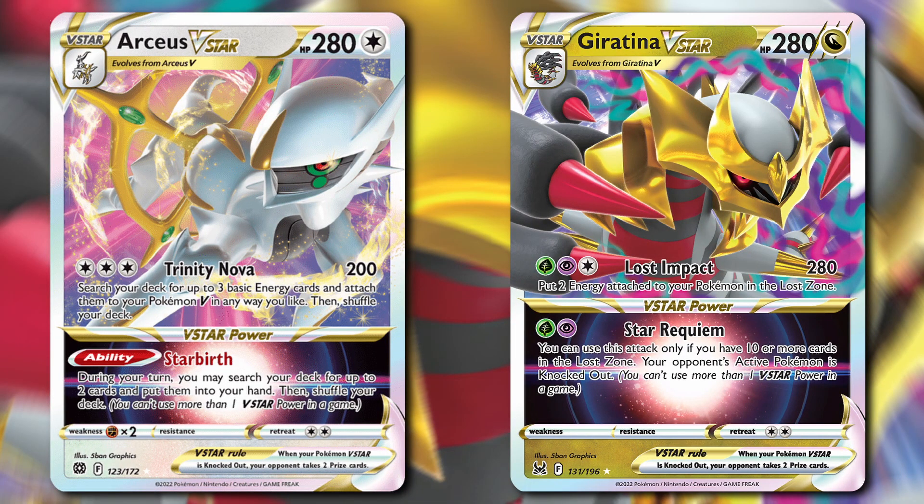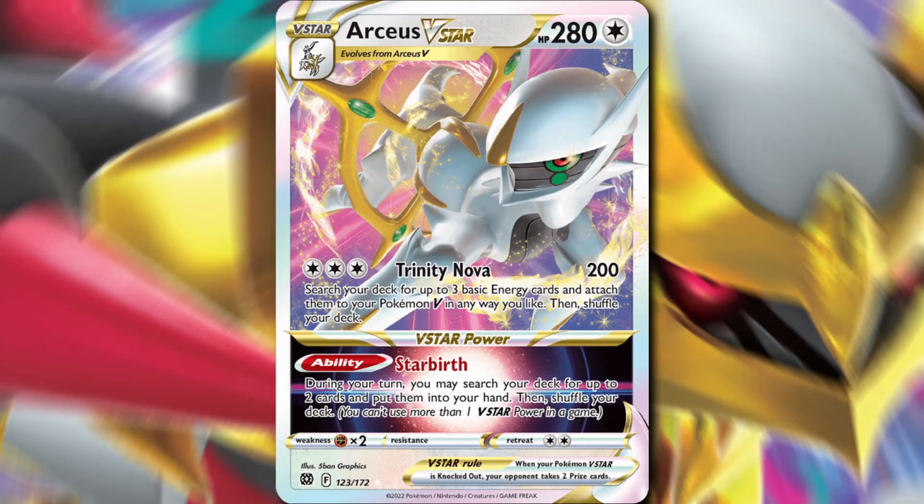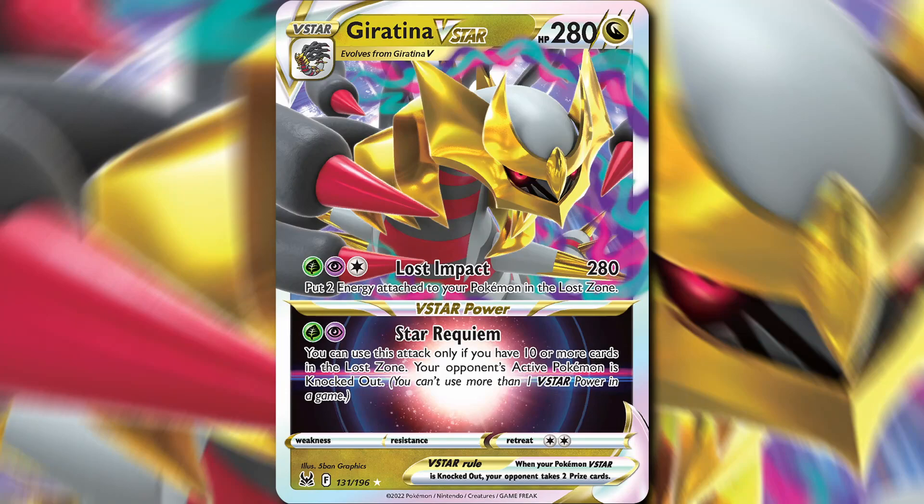Number 10 is going to be Arceus V-Star Giratina V-Star, and we're looking at a list that placed 13th at the Peoria Regionals, piloted by Craig Eoff. This deck uses Arceus V-Star because it's a super efficient attacker, and the Starbirth ability allows you to reliably set up on turn 2, getting the cards you need — whether it's a supporter to draw cards, your Giratina, or an energy. We are going to be using Giratina V-Star because its Lost Impact attack does 280 damage, which is going to knock out other Giratinas, Arceus, Palkia, and even in the next set, Lugia V-Star and Regidrago V-Star.